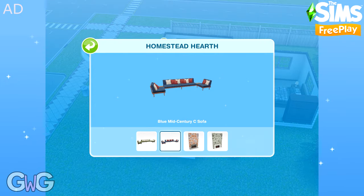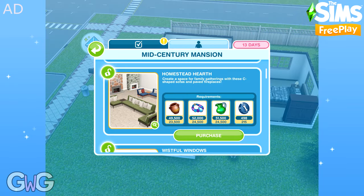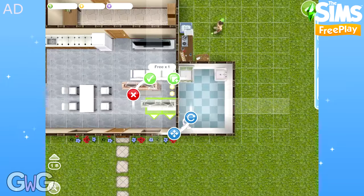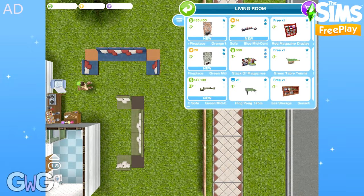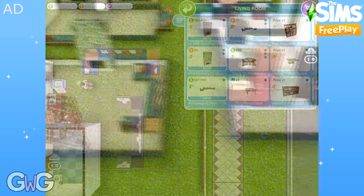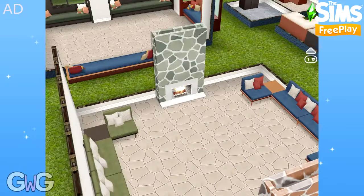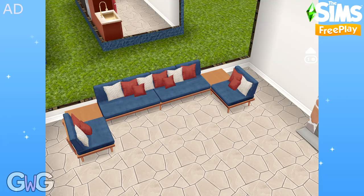Homestead Hearth is the next pack. This contains the green and blue Mid-Century sofas, which can be found in the living room section, and the orange and green Mid-Century fireplaces, which can be found in the living room section and the chimneys and fireplaces sections. I really love these sofas — they've even got side tables attached to them.